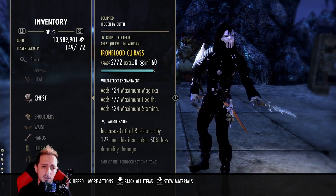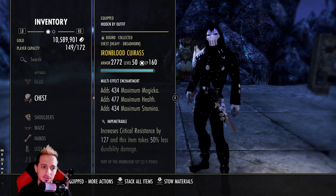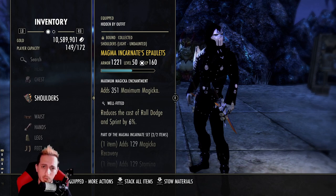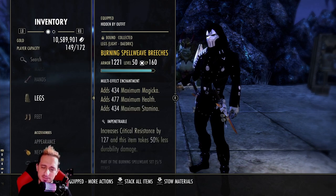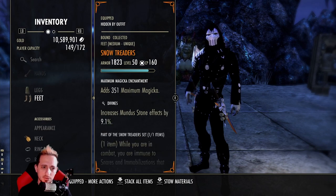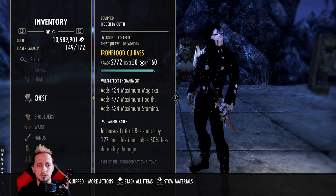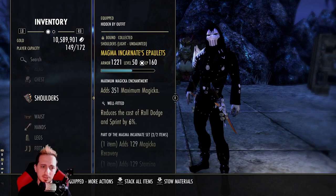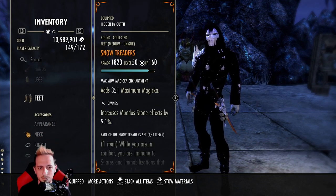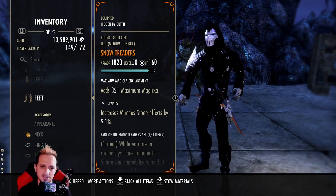Iron blood again. Our weights currently on this build are 4-2-1, and that's just because I don't have a light magna incarnate. Ideally you'd want to run 5-1-1, but I just don't have the correct helmet at the moment of making this video. When it comes to traits, roll traits that fit your playstyle. Impen is never a bad trait because of all the crit proc builds out right now, and I also run a lot of well fitted because I like to roll dodge. The mythic I'm running — I actually tried out snow treaders. The downside to iron blood, even though it gives you 30 resistances, is that it snares you by 50%.